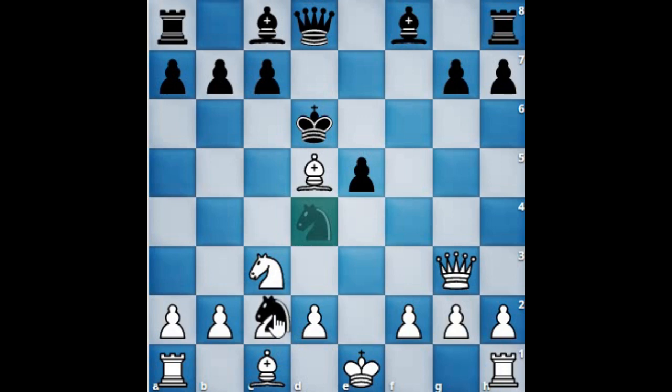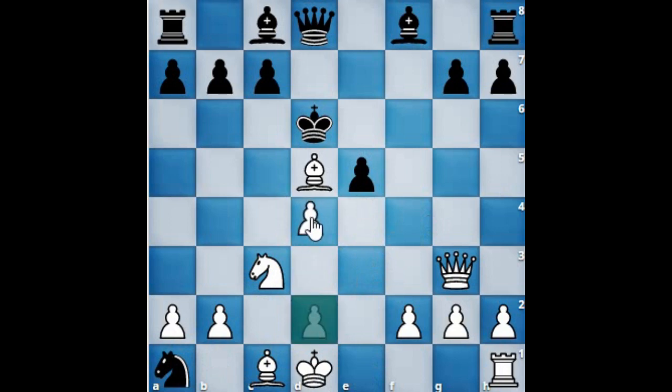Knight to c2 check. King to d1 and knight to a8. All we care about is to attack on the king. D4 attacking the pinned pawn — the queen has to come to the rescue at f6, but no use. D takes e5 check. Queen takes e5, but then bishop to f4 and this king is now gone.